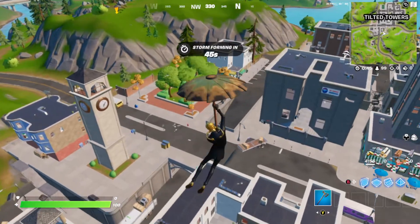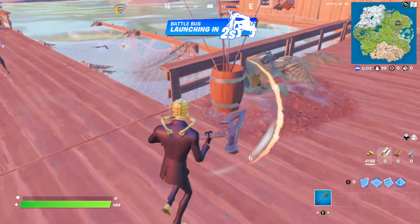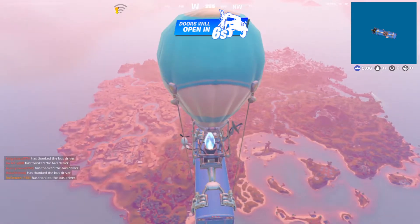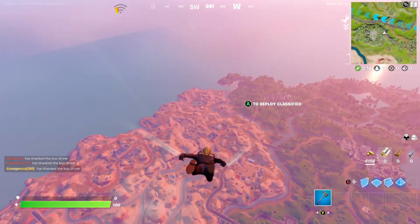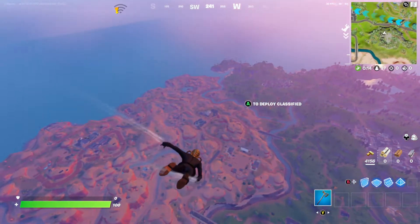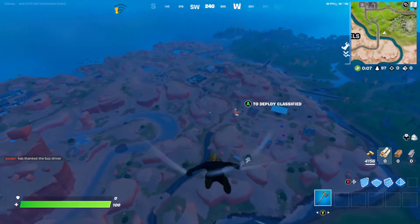I'm just landing at Tilted to see how fast I can die, basically. I know I'm going to die. So we're just loading into the game — look how laggy this is. I'm not going to land at Tilted Towers again because it was way too dangerous. I died right off spawn because it was so laggy I could not even move. Sorry that you didn't even get to see it.